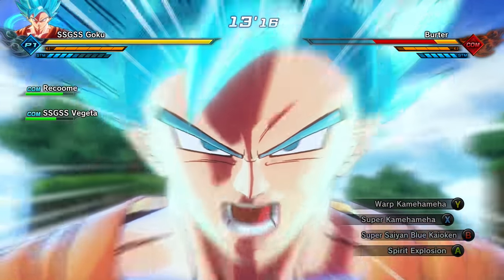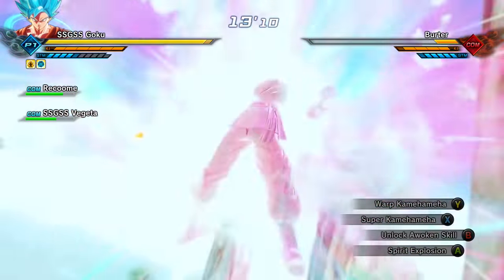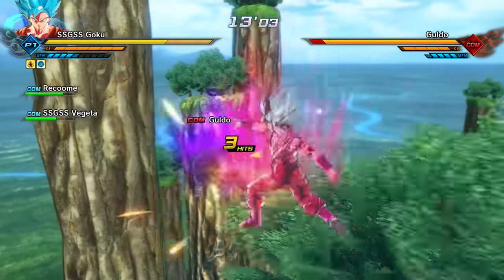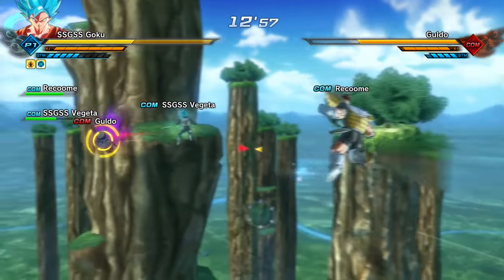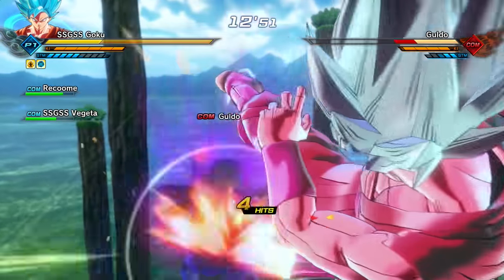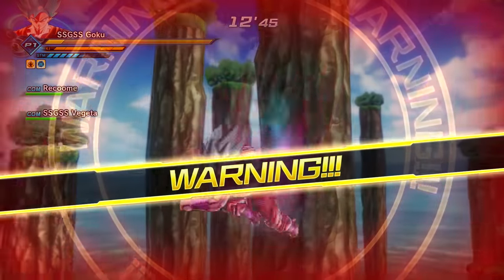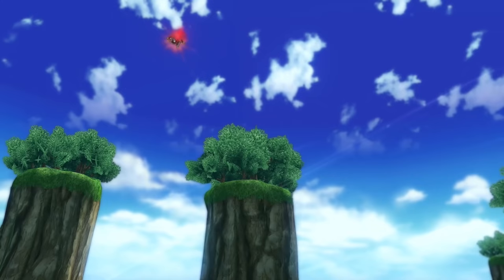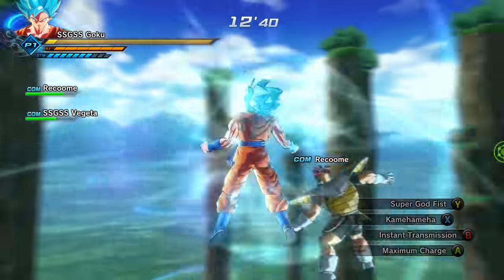Super Saiyan Blue Kaioken — and apparently you can do it again to get times ten Super Saiyan Blue Kaioken! Now we're talking. Please tell me we still have an enemy to use this against. All I'm doing is hitting the attack button and it's teleporting to him. Dude, my health is going down even faster than before. Oh man, look at our health — we got to turn that off. That is really cool, I was just hitting the attack button and it was teleporting right to him.